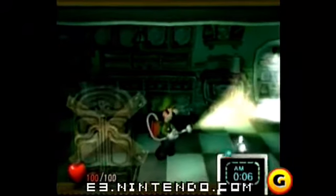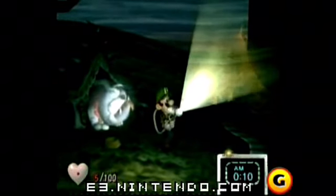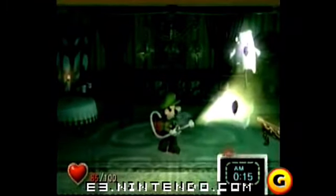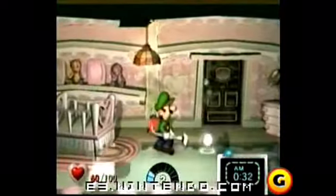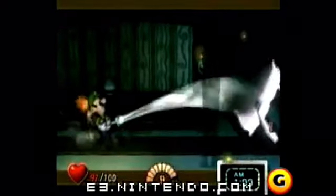Sometimes just to capture a ghost it's not as simple as shining your flashlight on it. Sometimes you'll have to manipulate objects in the room in order to get them to come out and be catchable. For instance, there's one ghost where you have to turn your back on it — you have to turn off Luigi's flashlight, spin around real quick, and then try to capture the ghost.